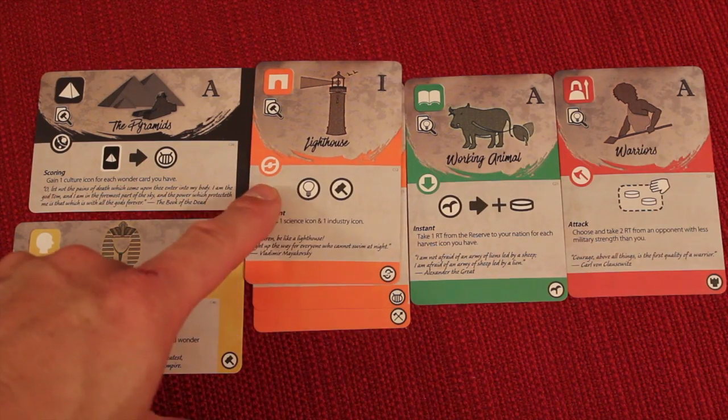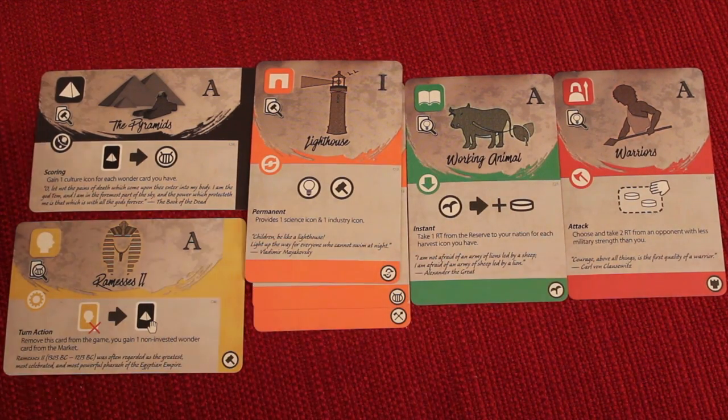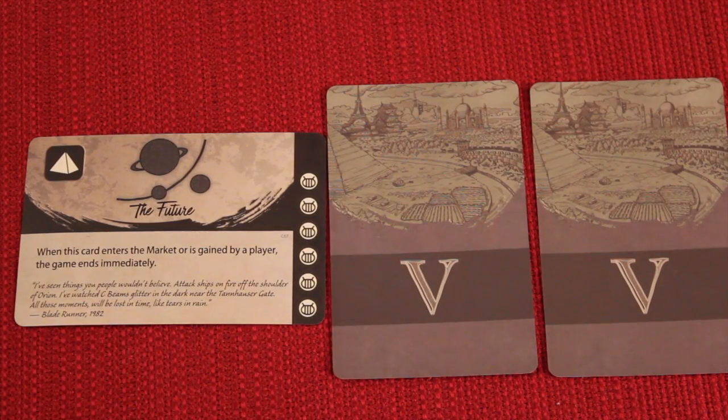Sometimes opponents will snipe an investment from you by paying you off and taking the card themselves. As you continue to add cards to your nation of the same type, you continually get more production icons as well as new effects. Some effects are permanent, some activate immediately like attacking, and some are for end game scoring or specific triggered events. What will you decide to focus your civilization on? By the end of the fifth age, when the future comes, you'll find out.